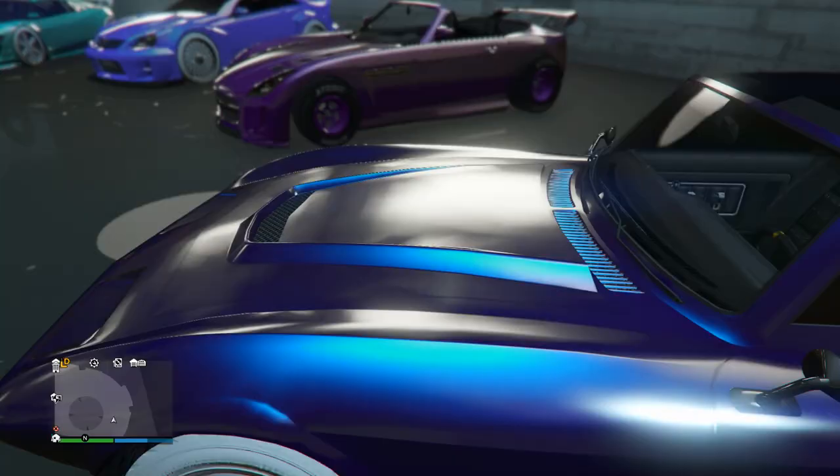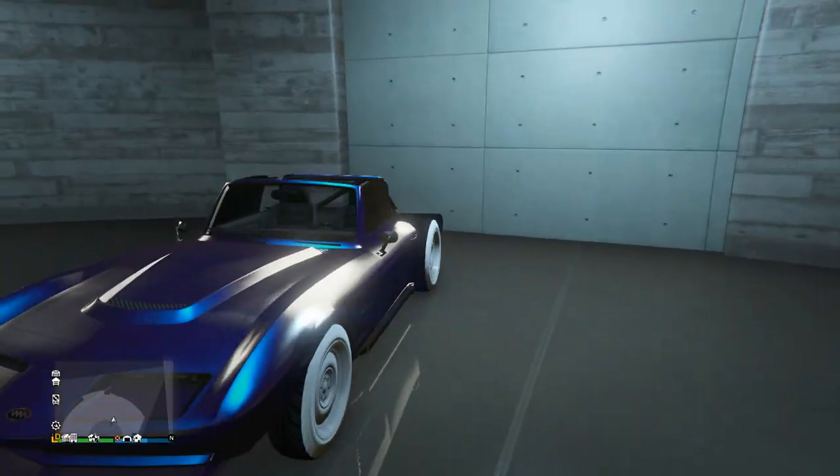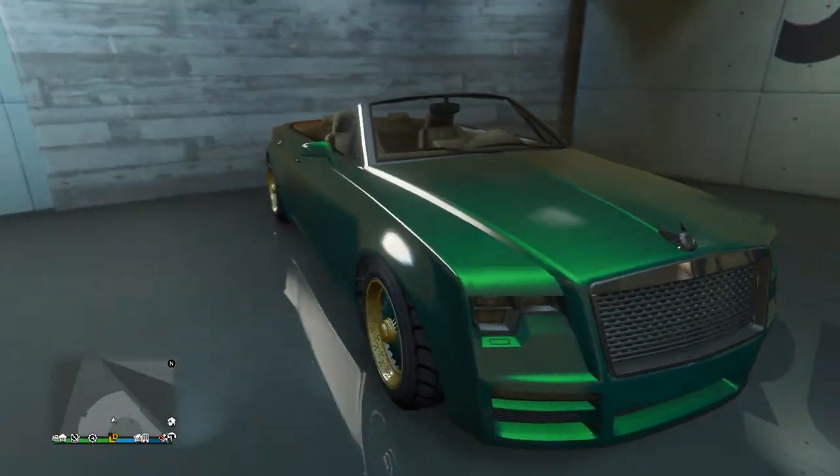Next up we got the Coquette Classic with this awesome looking paint job — of course with the invisible back. He's got this modded navy blue color with a bright blue pearlescent and then the marshmallow wheels. Overall just a very nice design on that one.